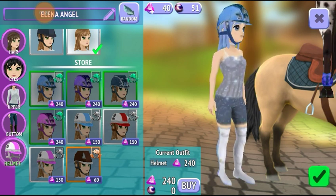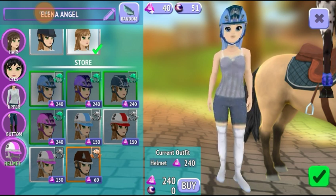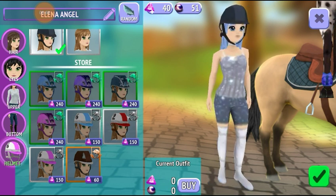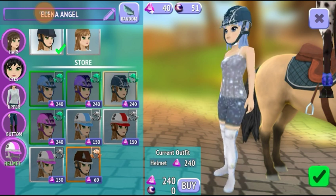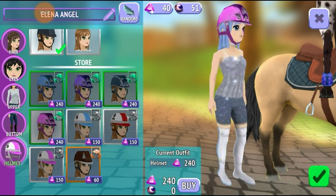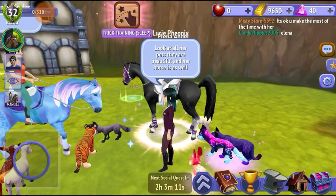I wish they would make more helmets. They barely have any helmets. Of course, that's way too much money for a helmet — too many gems. 240? Wow. That's just a lot. I can't imagine paying that for a helmet. I mean, my helmet in real life, which just looks like that one, was only $30. And 60 just for brown? I don't think so. I like this one because it matches that blue fantasy tack. I do want a new helmet, but I am not paying that. So I'm just going to stick with those clothing.